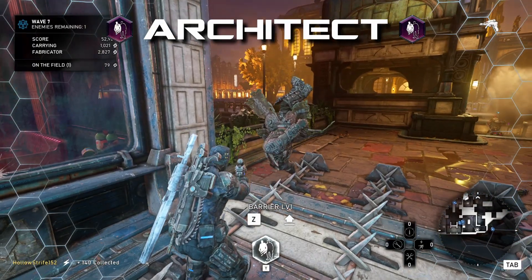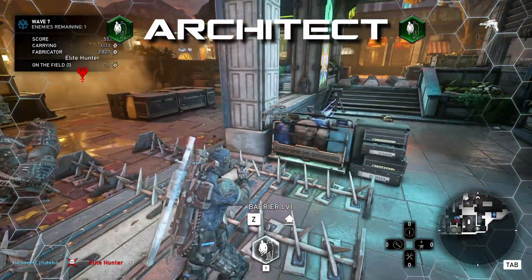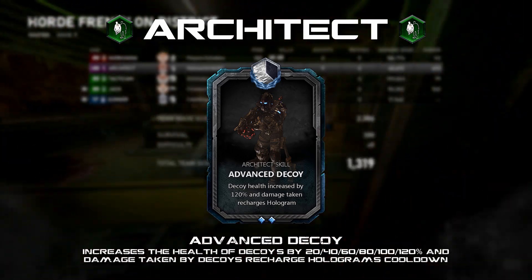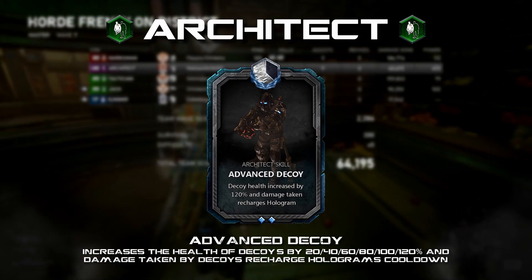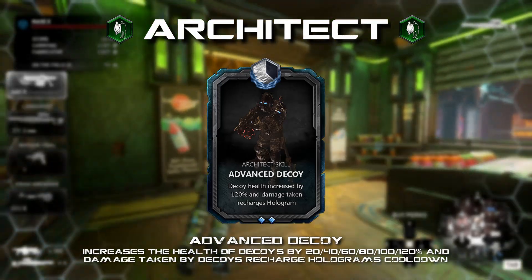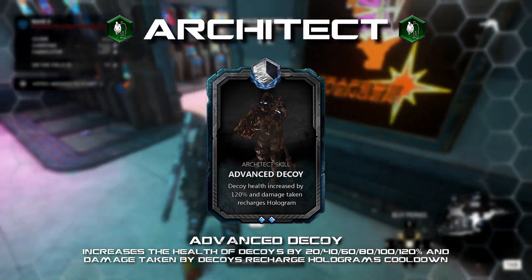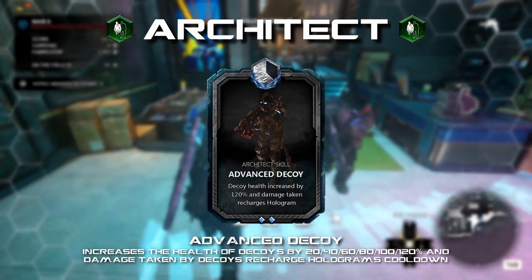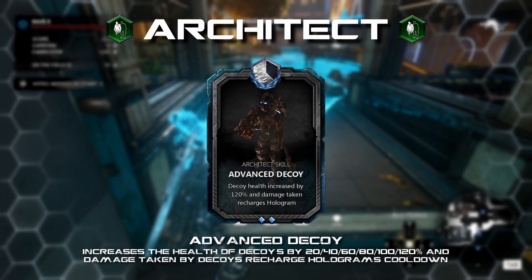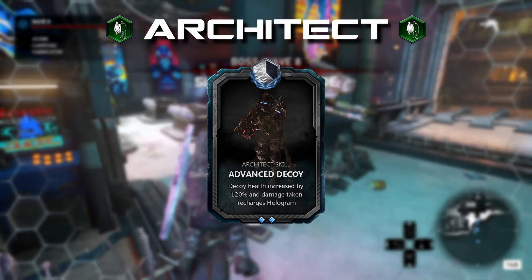The Architect was the most fleshed out promotional class we ever had, so I've tried not to go too over the top with this one. I would instantly move this class into the support role since it is partly an engineer already. Advanced Decoy: increase the health of decoys by 20 to 120 percent, and damage taken by decoys will recharge your ultimate cooldown. This is a simple addition making use of the existing engineer side and specializing on decoys specifically. Decoys are underappreciated and it syncs up quite well with the Architect's existing play style.